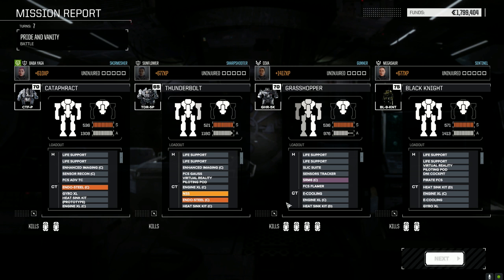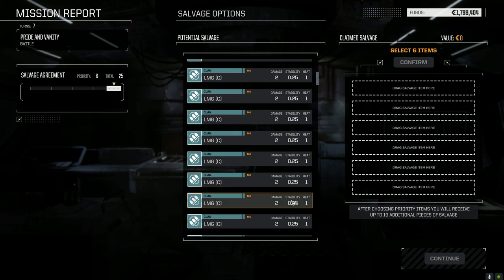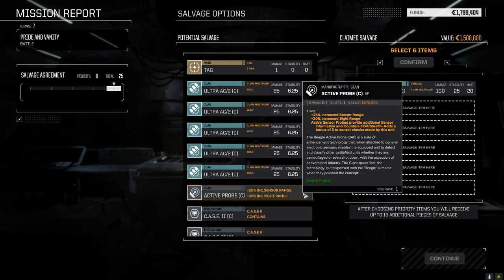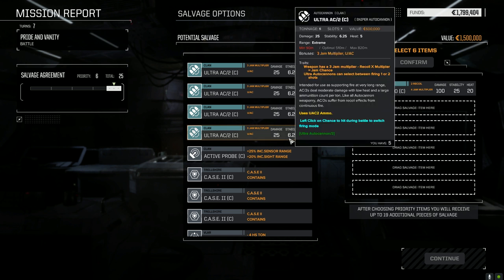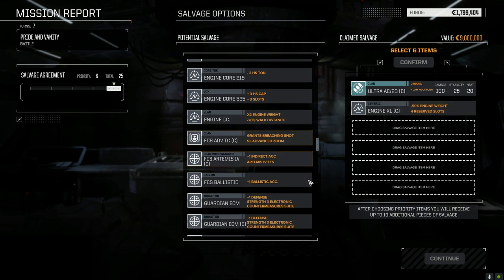241,000 — that should cover repairs quite nicely. Grasshopper, four kills — wow, she came out on top, that's pretty good. Okay, now we need gear. How many ER PPC Clans do we have? We got three. LRMs, medium lasers, SRM 6 Streak — there's a bunch of Ultra 2s and an Ultra 20 Clan. I said we'd be getting one of those in the future — there we go. How much does this thing weigh? Five tons. 50 damage for five tons — plus ammo, only one ton of ammo per. Six tons for 50 damage. No heat though.